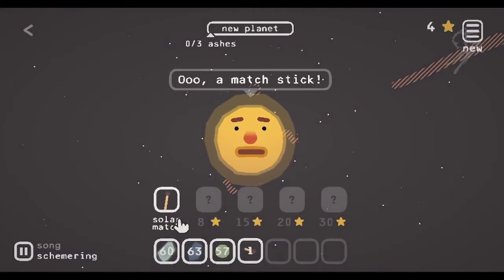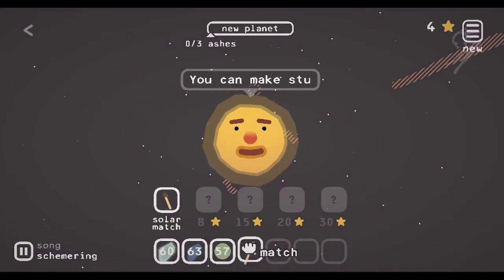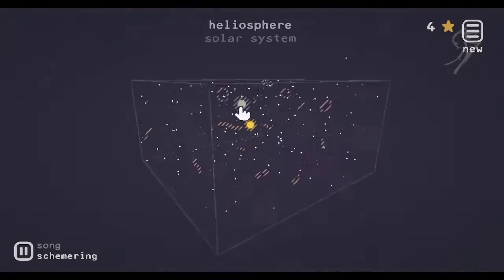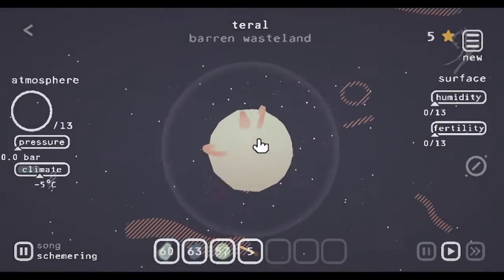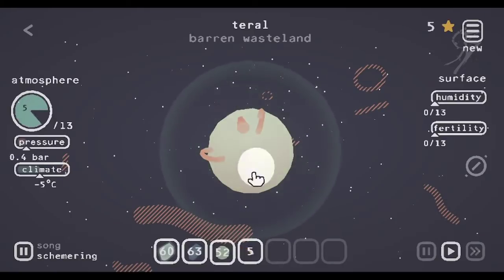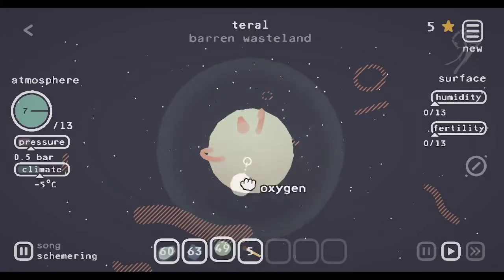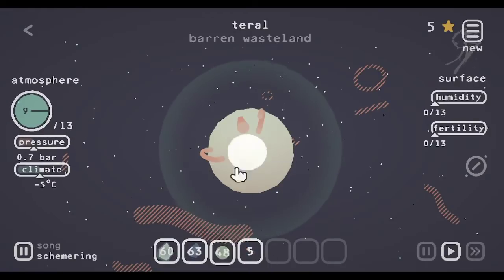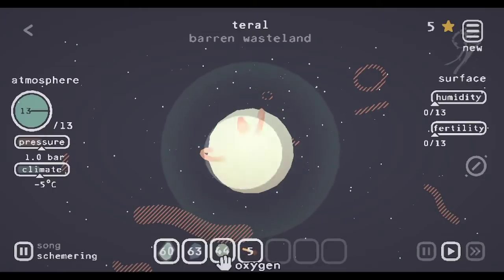So we're going to get a couple matches — five should do us for now. We're going to start by populating the atmosphere with a whole ton of oxygen. We're at 8 out of 13, so I want to exceed that. I want to look at the pressure bar and get that past its maximum pressure, which would be two bar.